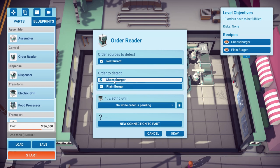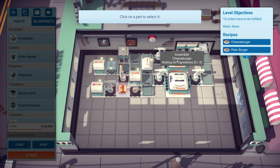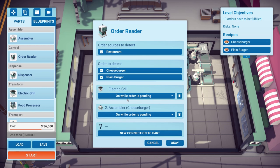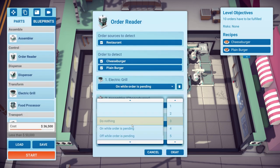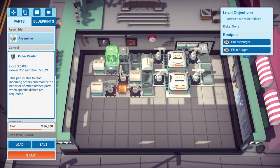We can also use the order reader to switch the assemblers on and off — so on while an order is pending for a cheeseburger or plain burger, and switch them off when there's nothing going on. That thing can basically control power usage. Then we need to figure out how to make the dispensers a bit slower because they just kept producing stuff like crazy.